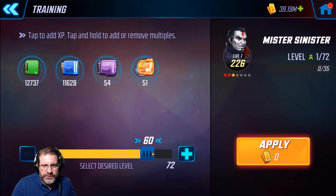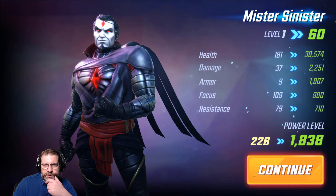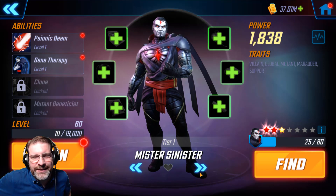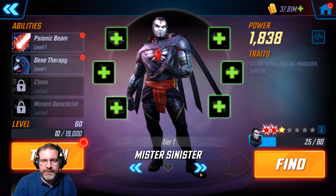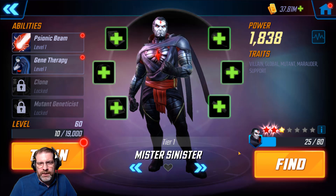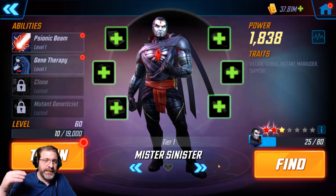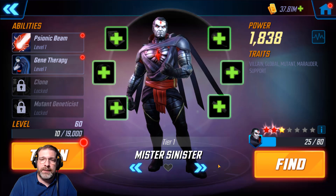I'm going to take him up to level 60 for right now — that's my usual anyway. 1.3 million. We went up to 1838 from a couple hundred. So what we're going to do now is get him up to gear tier 9, and then get all of his abilities at 6, 6, 6, and 4. We'll take a look at his kit and his stats, and then we'll take the team into Blitz.